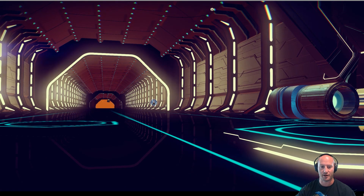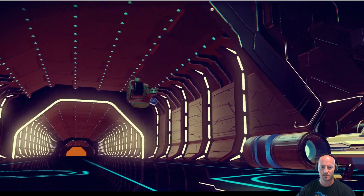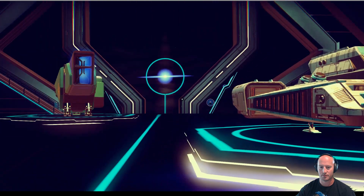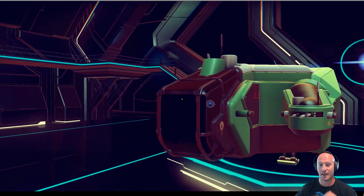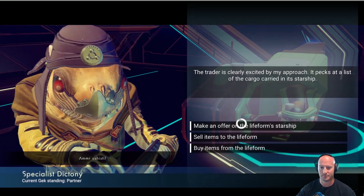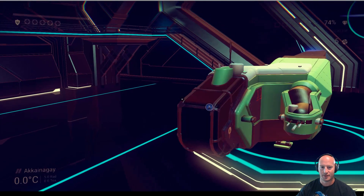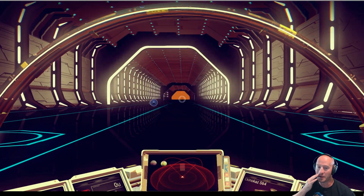We've got one more ship coming in — I'm going to hang out for just a minute while he lands and see what he's got. That's kind of a sick looking ship — that's going to be an expensive ship. I can tell you right now, I want to know why — because it's green. 1.9 million units. Of course I can't afford that one either. Let's head out of here.